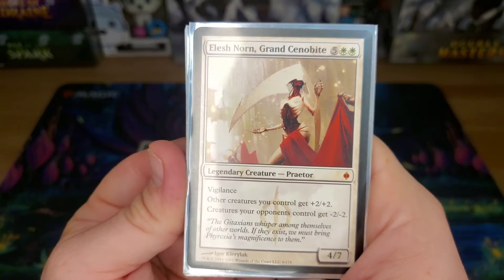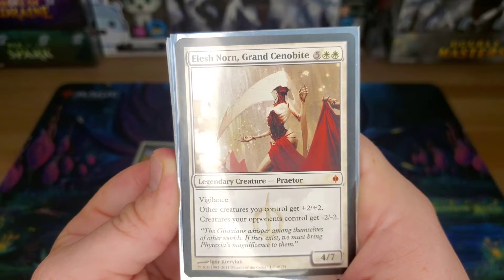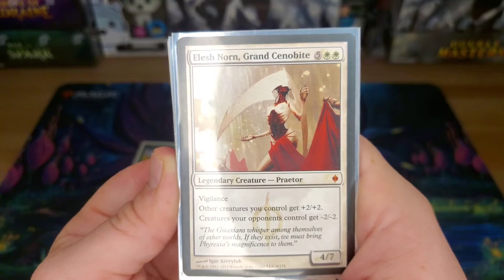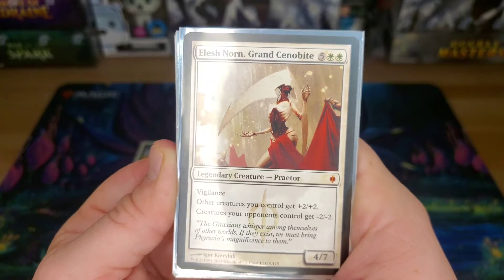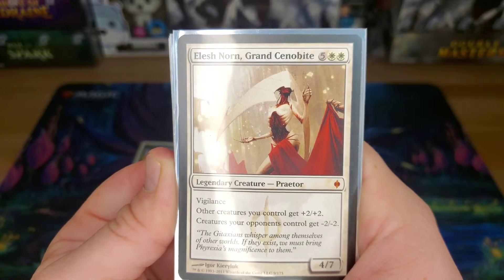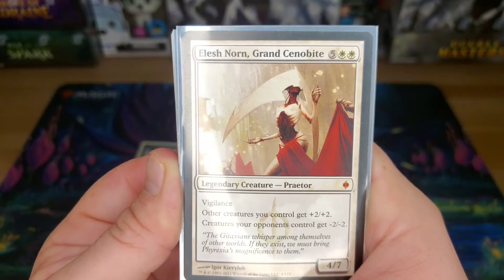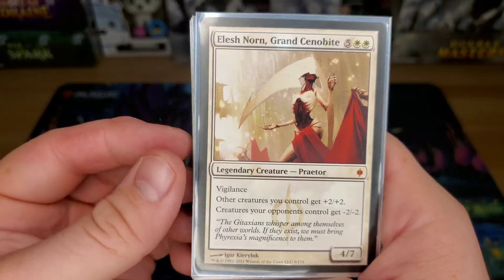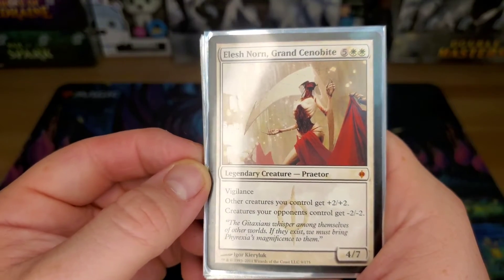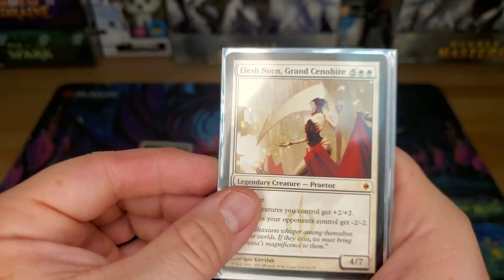Elesh Norn, Grand Cenobite — a seven-drop 4/7 Vigilance. Other creatures I control get +2/+2, but the big kicker is that creatures my opponents control get -2/-2. In EDH Commander, a lot of utility creatures are going to die to that minus-two, so a lot of stuff that's on the battlefield for tap effects or ETBs or pay abilities are going to die to this. Mean card.